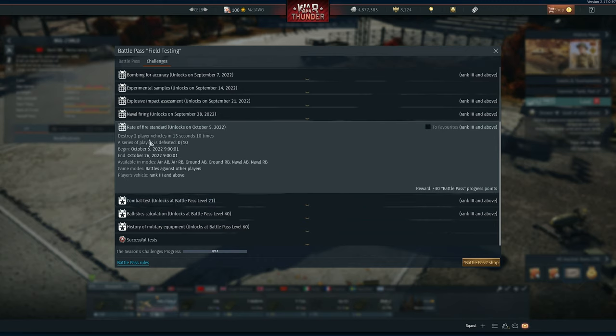Rate of Fire Standard: destroy two players' vehicles in 15 seconds, 10 times. This is not the most difficult thing ever. I would use Ground RB with a very easy tank that you like — you'll be able to kill two players very fast, 10 times. Very easy to do.